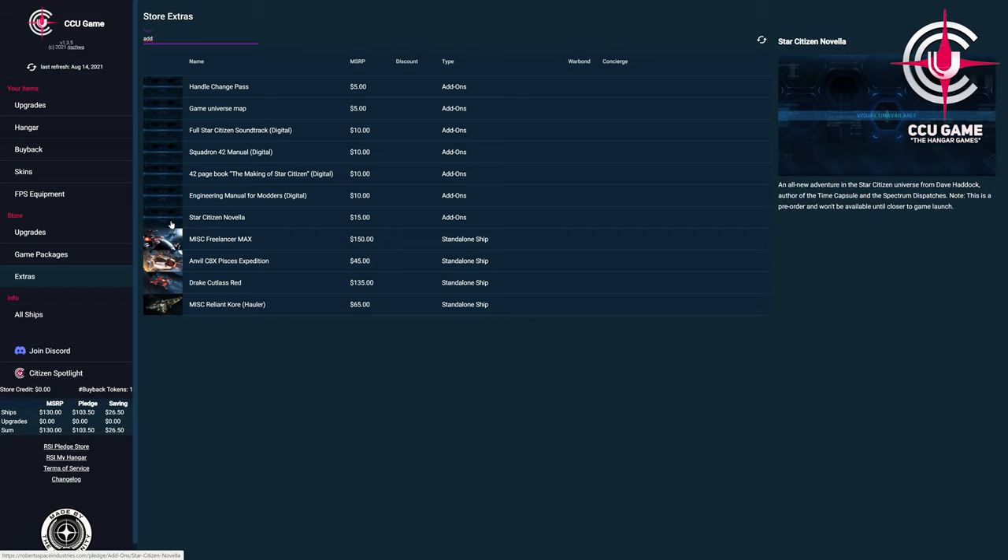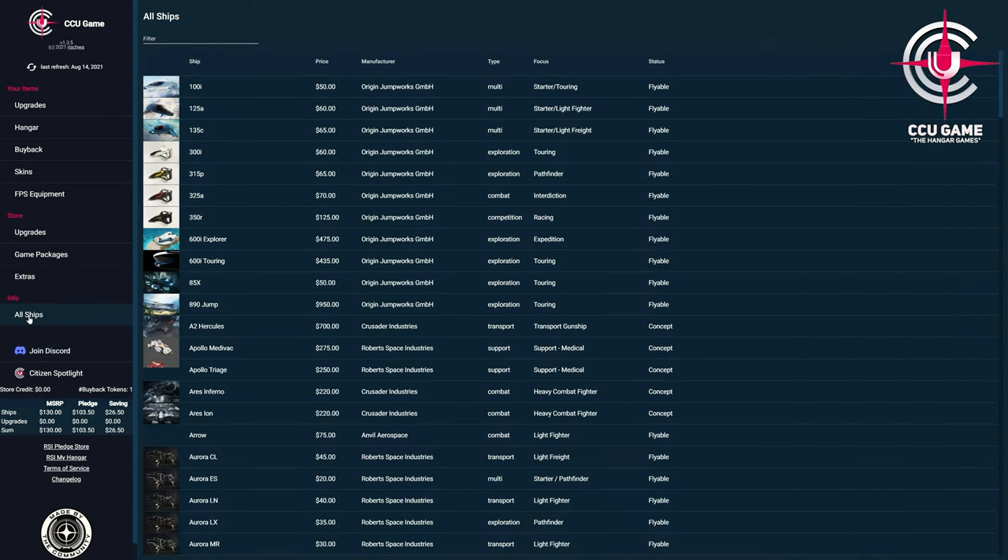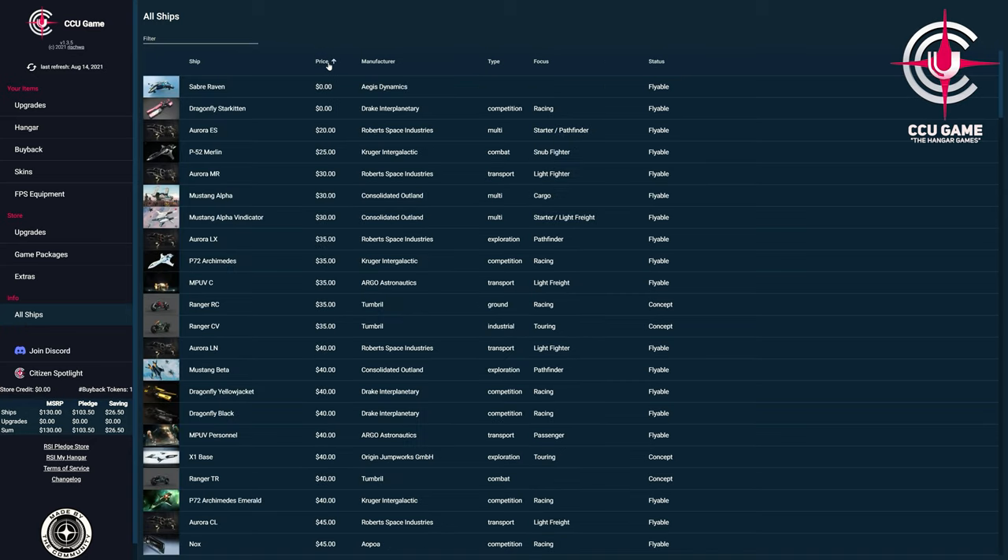With the last menu item Info, we find all ships — all so far published ships, vehicles and their respective variants — whereby we access here with a simple click on the official information on robertspaceindustries.com. This gives us an overview of which ships and vehicles are available, whether they are in the concept phase or already flight-ready in the game. And finally there is a direct link to the Discord of the add-on, where you can ask questions, make suggestions or get information.